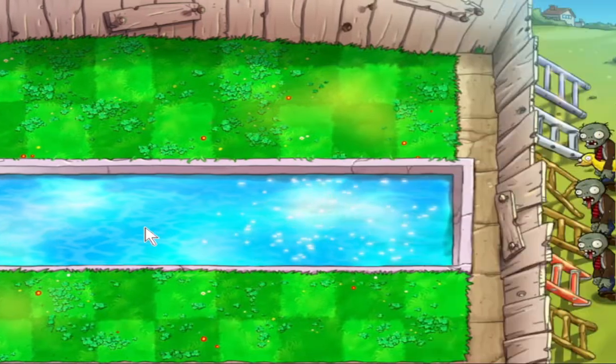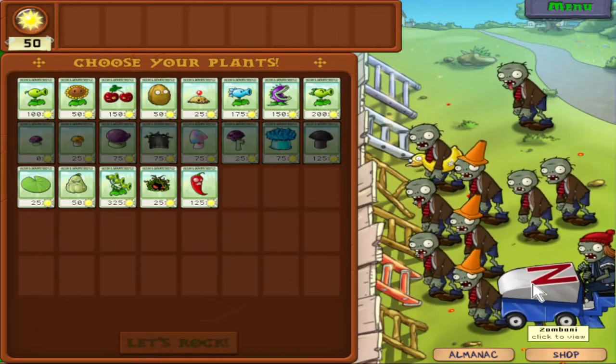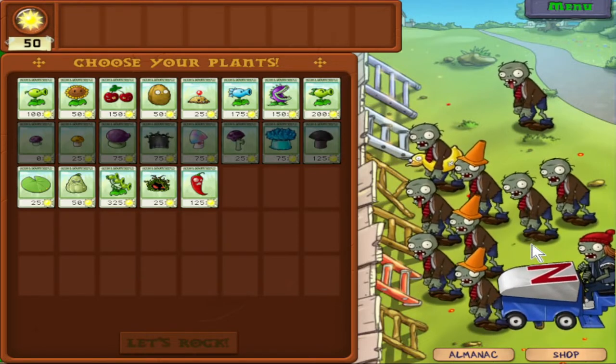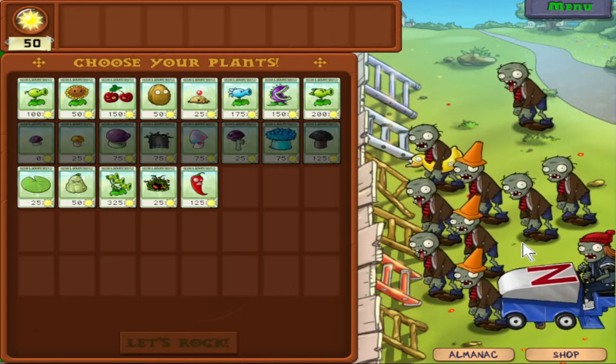Back in Artie's backyard — this is what my actual backyard looks like, by the way. This introduces a new zombie type right here, the Zomboni. This level technically introduces two new zombie types. The Zomboni is probably one of the tougher zombie types we've encountered thus far.